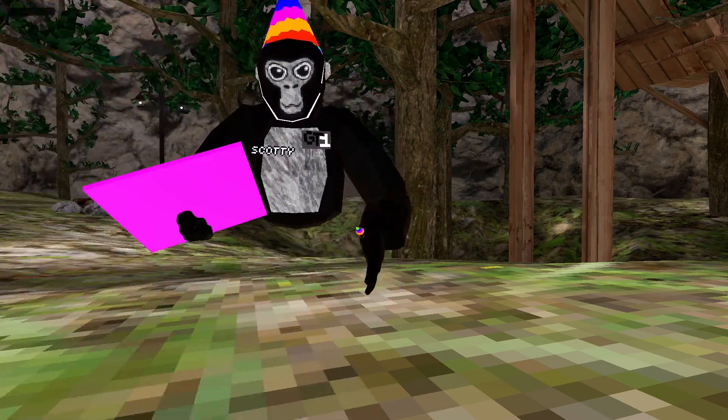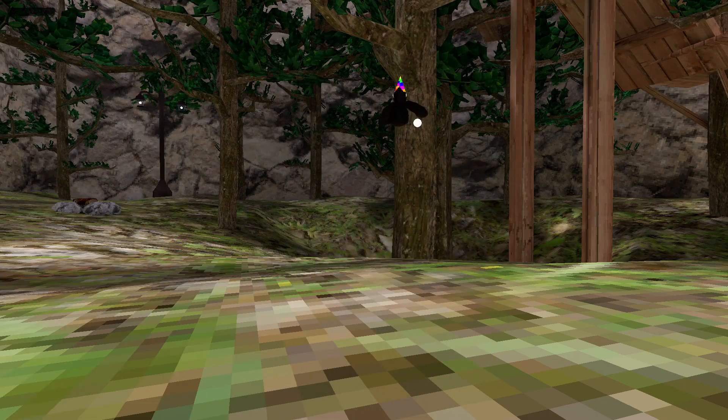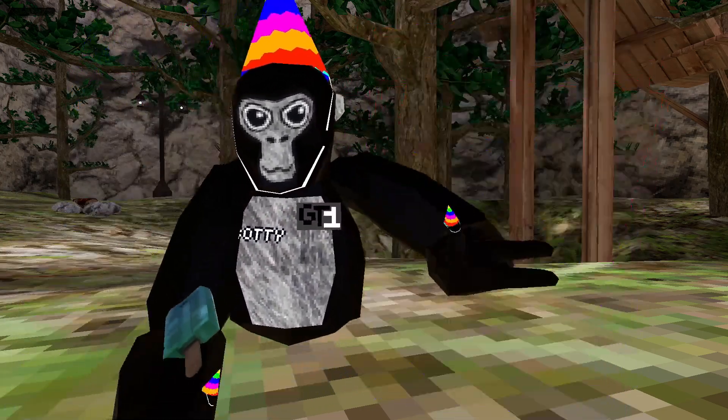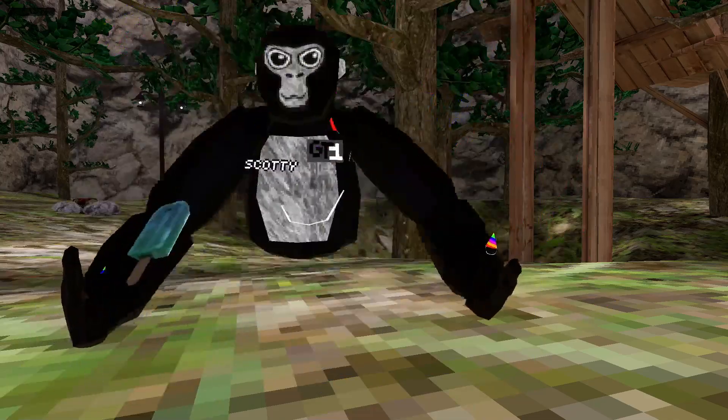Sticky plats — these are just platforms but sticky. Teleport gun — you aim it somewhere, click the trigger and you'll teleport there. No clip — you hold the left trigger to go through any surface. Go crazy — this will make you spaz.